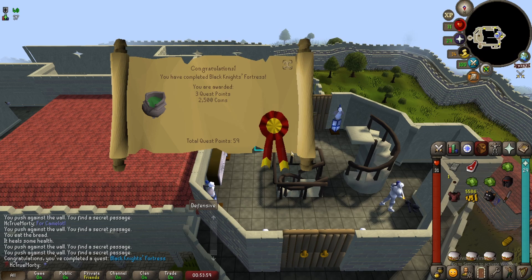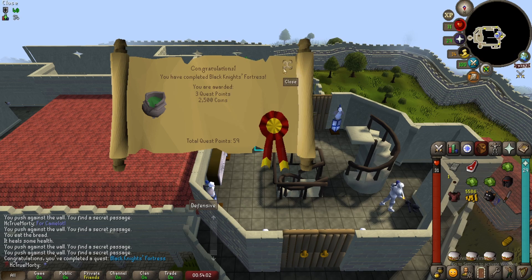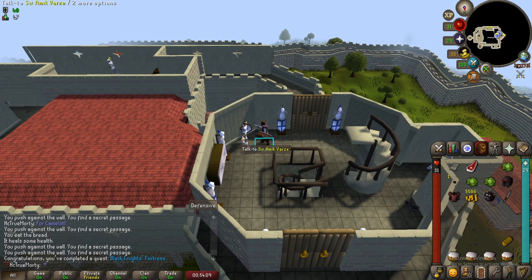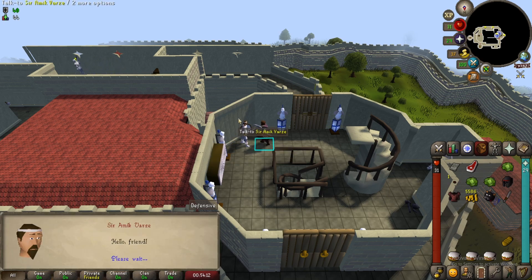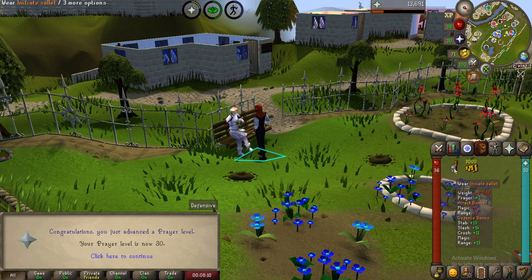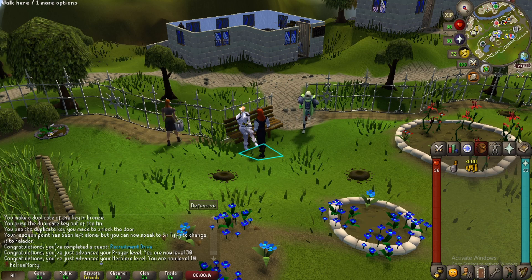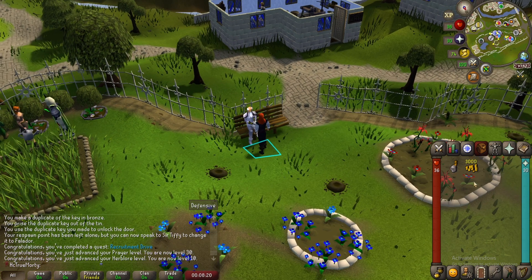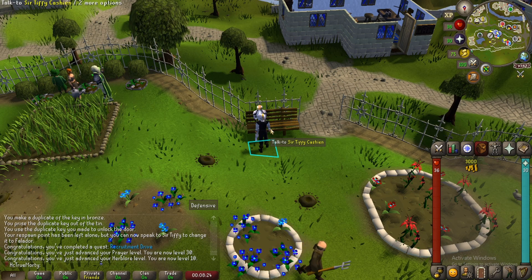Black Knight's Fortress done - that was a lot easier than I remember. It probably helps that I've been doing a lot of sand crabs while editing some videos, so we have much better stats than last time. While we're here we might as well start Recruitment Drive right away. Wow, that was even easier than the last one - quests are really flying off the shelves now. And we get our first piece of initiate armor, which I believe is the same stats as mithril. Also 10 Herblore and 30 Prayer experience - both fantastic. That quest took me six minutes - probably the most efficient six minutes of skilling and questing this account will have.